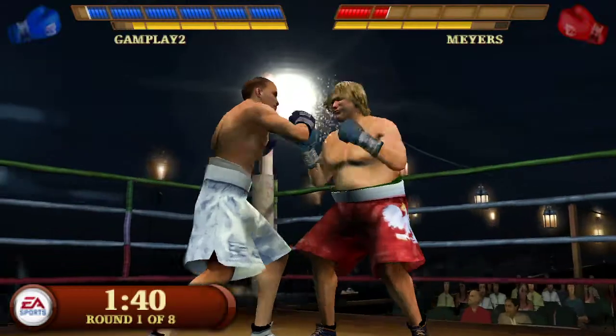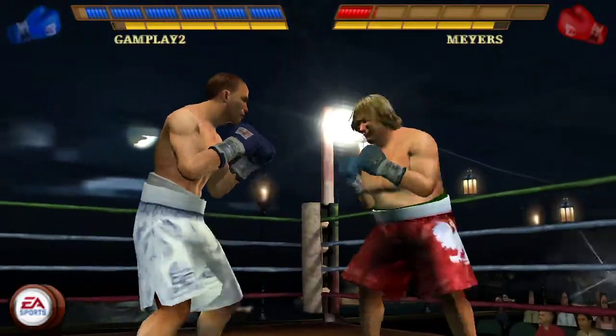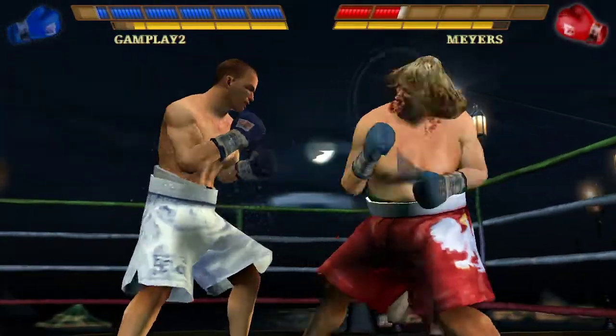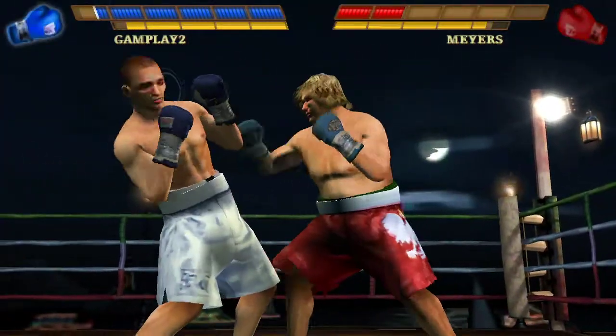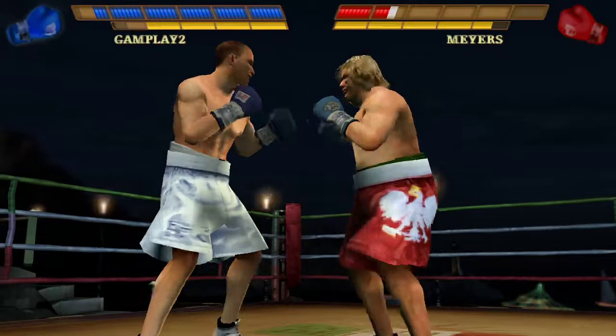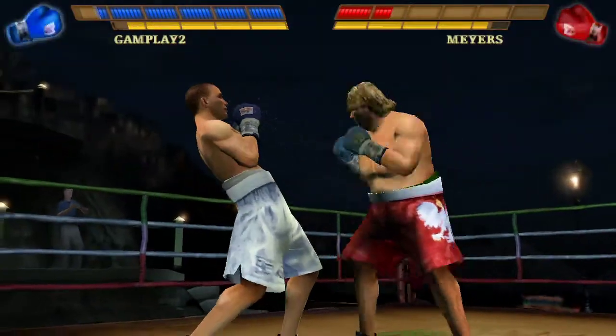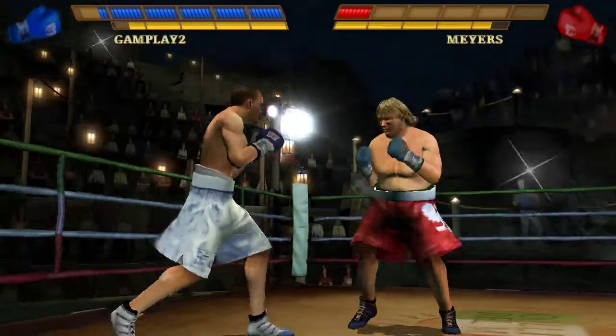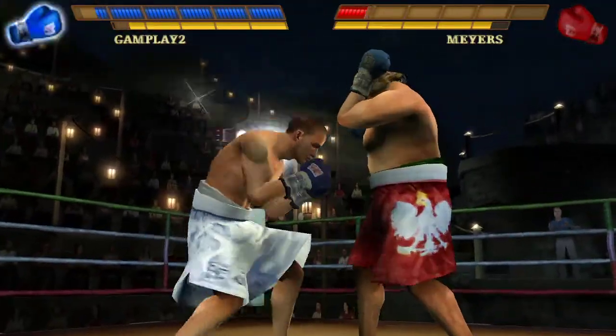Bam Bam is able to stop that punch from getting to him. Some blood is visible near his right eye. Bam Bam with a good feint that leads to a hard shot. He tries to knock his head off but comes up with nothing but leather. Bam Bam's looking very good, making his opponent miss.